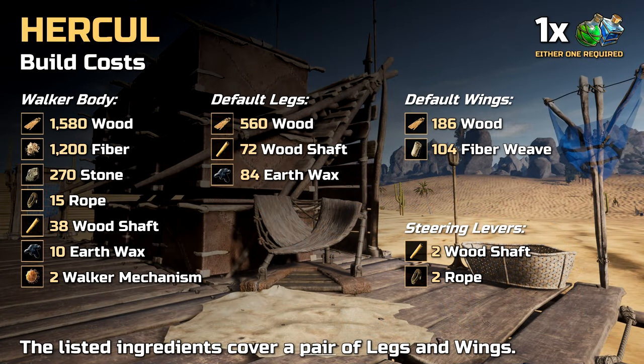Here are the required crafting resources for the walker, including the cost for a pair of default legs and a pair of default wings. It's important to know that the Hercule offers no module slots, regardless of material quality, and it's also not possible to buy any walker upgrade levels.